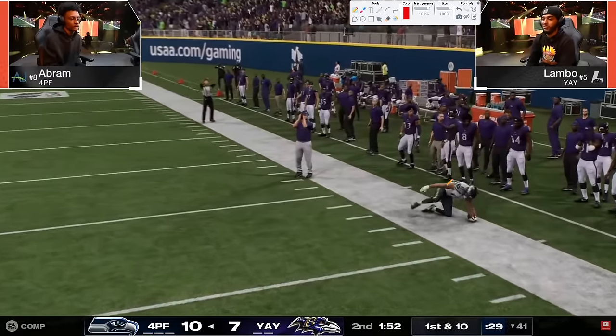Oh my goodness, he got it! Abram's face - this is not good. He scored with plenty of time, still had all his timeouts. The pendulum has completely shifted back to Lambo. This is how Lambo wins games. There's that RPO - we knew that was coming.